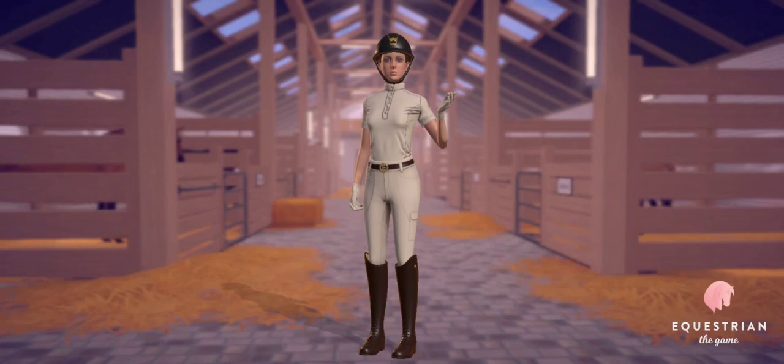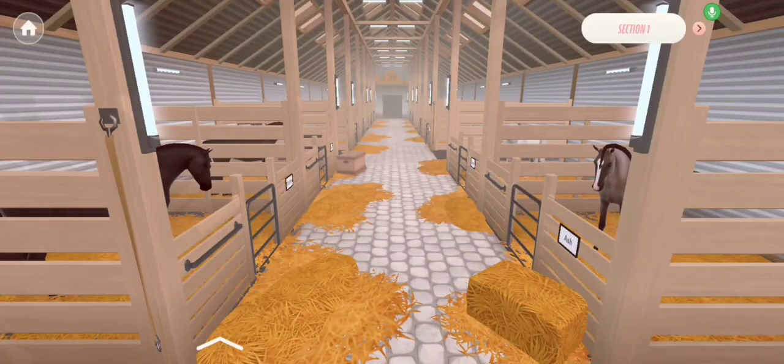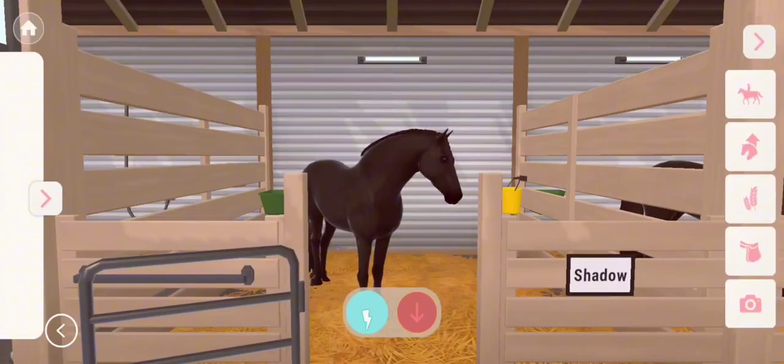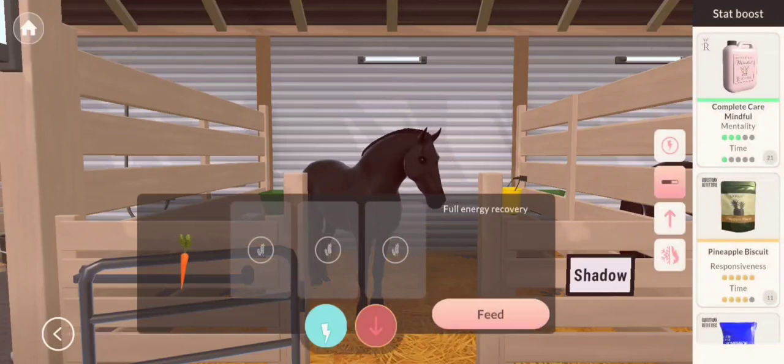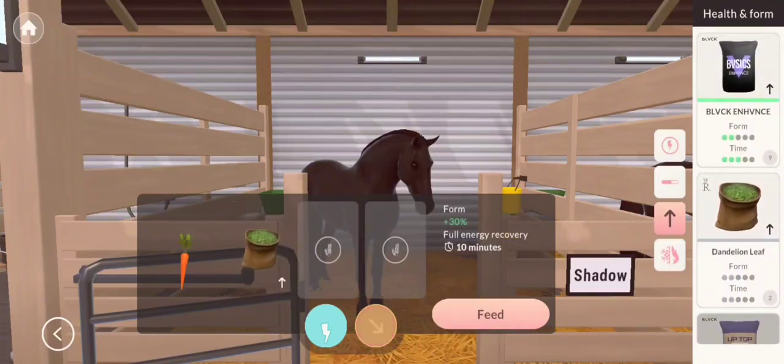First off, let's go tack up Vulcan because he's got to go on a hack today. Before we go on the hack, I'm going to be showing you what I feed the horses every morning. For my horses that I occasionally ride - like Shadow, for example - he is on a bit of a break at the moment. So what I feed him is a carrot and some basic Form Boost, just the basic one, because they're not being ridden that much. And that's it for him.